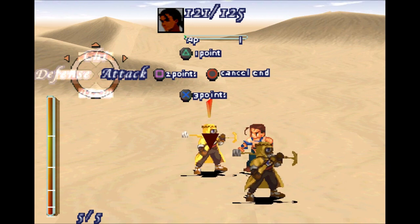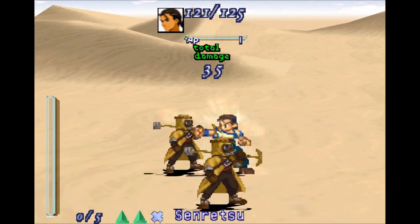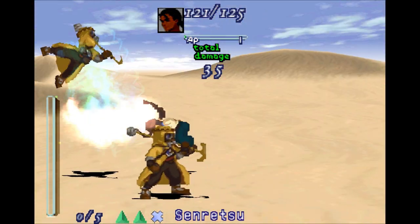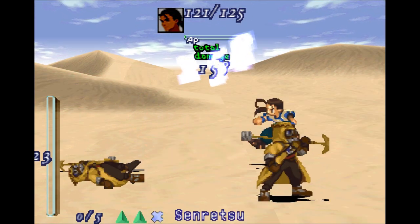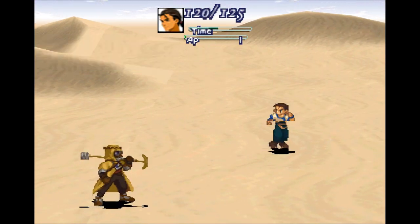Let's show off Senretsu now. As you can see, it's triangle, triangle, X. Almost hit square there, but no — triangle, triangle, X would be Senretsu. It's a lot better, but it takes up the full AP bar — the action points. Finally figured out what to call them.